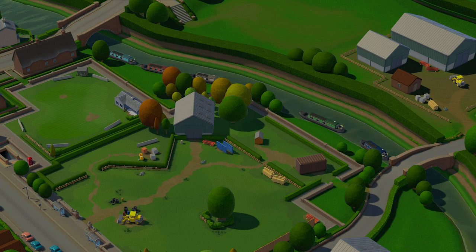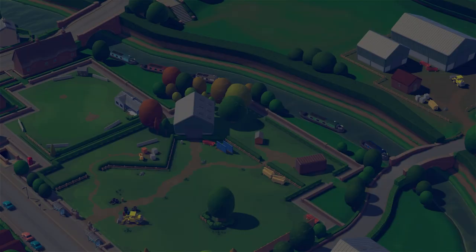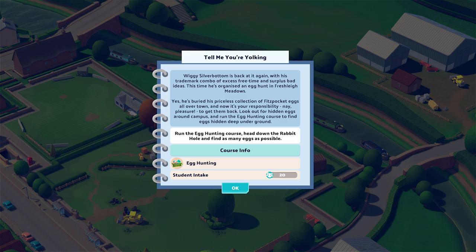Look out for hidden eggs around campus and run the egg hunting course to find eggs hidden deep underground. Run the egg hunting course, head down the rabbit hole, and find as many eggs as possible.